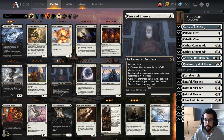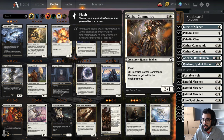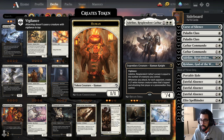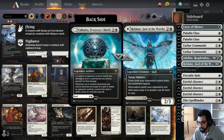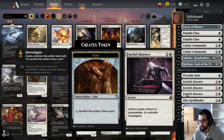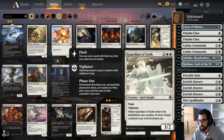Curse of Silence to name something like Alrund's Epiphany or sweeper effects. Paladin's Class to slow down instant-speed interaction — it's also something you can sink mana into. Cathar Commando is a good flash threat against Control post-sweeper, and it can blow up an artifact or enchantment like Chariot, Ranger's Class, or Maul of the Skyclaves. We have Adeline for control matchups — it's also an Armina Khan. Another copy of Redain and Elite Spellbinder as ways to tax your opponent. Then our removal package: another Portable Hole, some Fateful Absences, the fourth copy of Skyclave Apparition, and Guardian of Faith against sweeper-based decks.